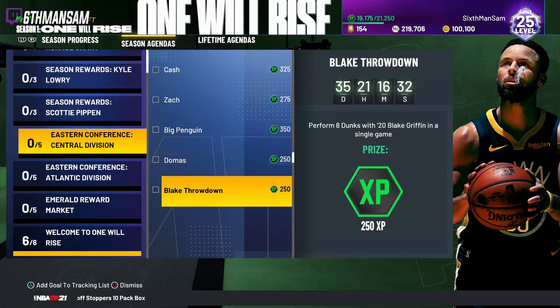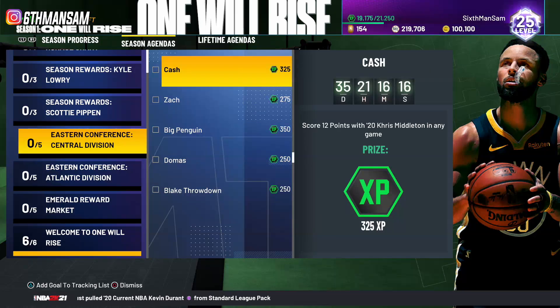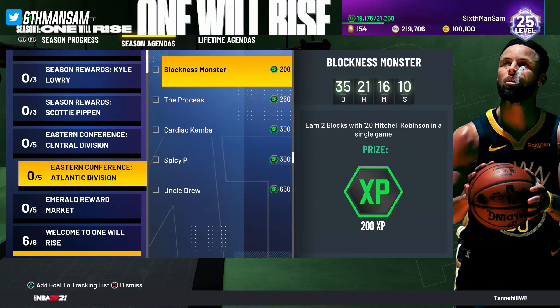The bonus offensive rebounds challenge might be the toughest in this set — it's four offensive rebounds. But same concept as the Andre Drummond one: tell the player to cut to the hoop, chuck up a brick, then manually box out. Honestly I don't think that's too hard, but I can see how some people might. Complete all of these and you get 1450 XP, which is definitely nice.